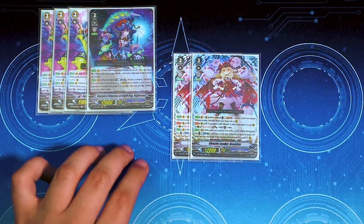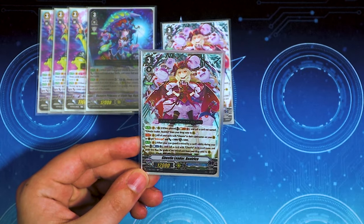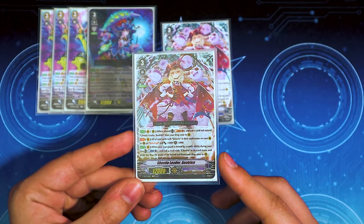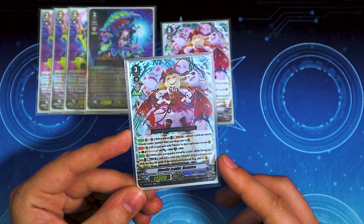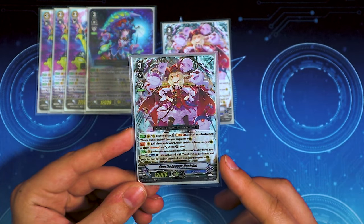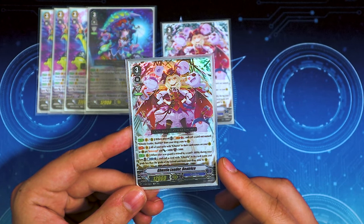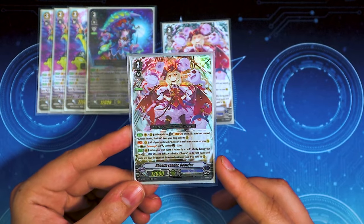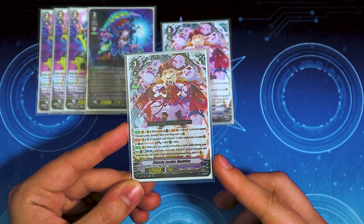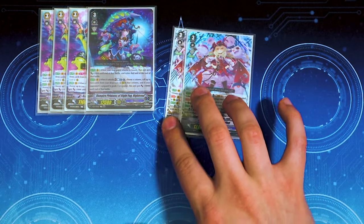We're running two copies of Beatrice. When it's placed on Vanguard or rear, you can Soul Blast 1 and call any card not named Beatrice to a rear guard circle. It has a Vanguard skill where all your Ghosties on rear guard circle get 5k, Intercept, and 5k shield. Then when your rear guard is retired by card ability during your turn, you can Counter Blast 1 and call a Ghostie with grade less than the card that was retired. We're mostly using it for its rear guard skill, but it's also a really good alternative ride if Night Rose isn't in your drop zone.